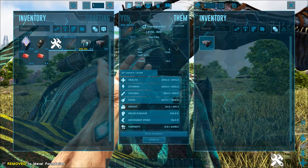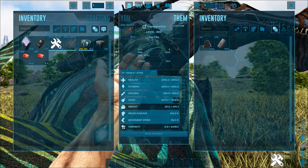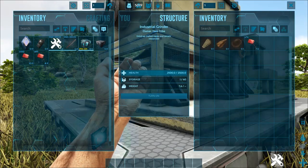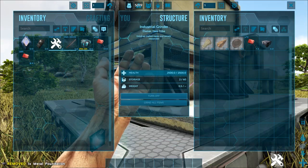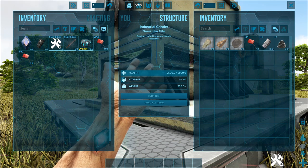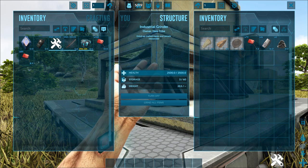Tropiognathus is the first natural grinder added into Ark and functions in the same way as an industrial grinder. Simply place items into its inventory, select them, and press the grind button. The yield from deconstructing an item seems to be slightly lower than that of an industrial grinder, but with the Tropiognathus you can deconstruct items on the fly with no gasoline required.